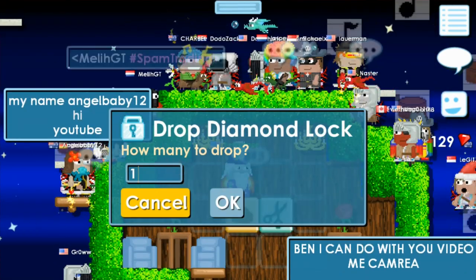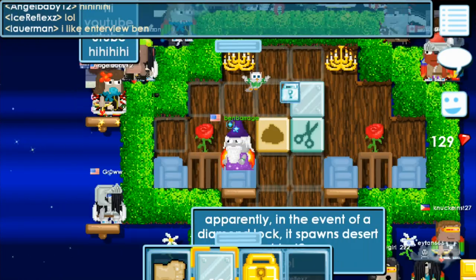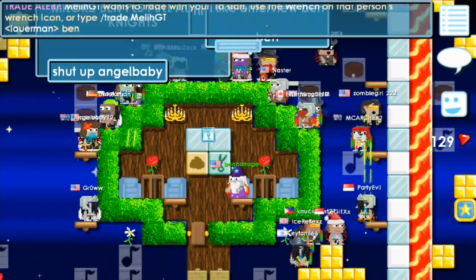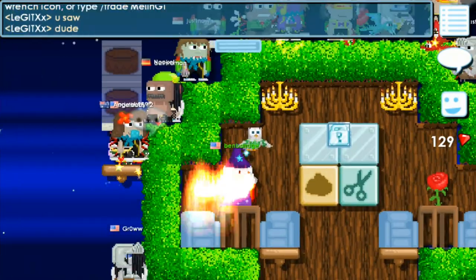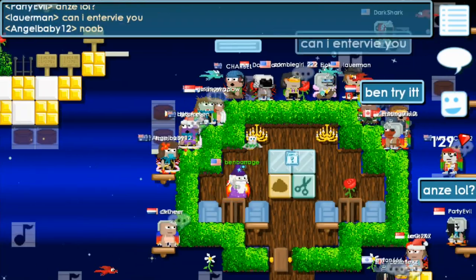Now you have seen a diamond lock in my video. From now on people will be trading with diamond locks. It's an awesome idea because it will stop scammers — it will help with fighting scamming. Because people were trading with worlds, and when they do big trades they would drop thousands of world locks, and sometimes people get scammed that way with world trades. So now it's better.